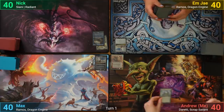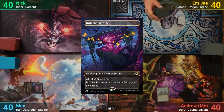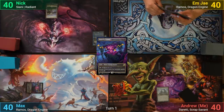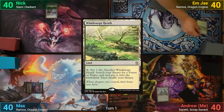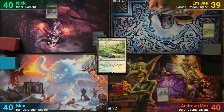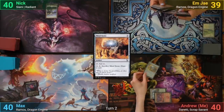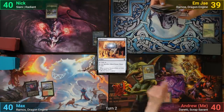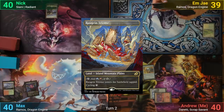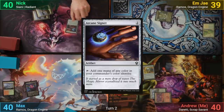I draw and play a Karn's Bastion. Max plays a tapped Dath of Trium. Nick plays a Plains. MJ draws and plays a Windswept Heath, cracking it to find Spar's Headquarters. I have a Mountain for turn and cast Mind Stone before passing. Max draws, plays a Wooded Foothills, cracks it losing one, going to find a Rogran Trium and passing. Nick draws, plays a Plains, and casts Arcane Signet.